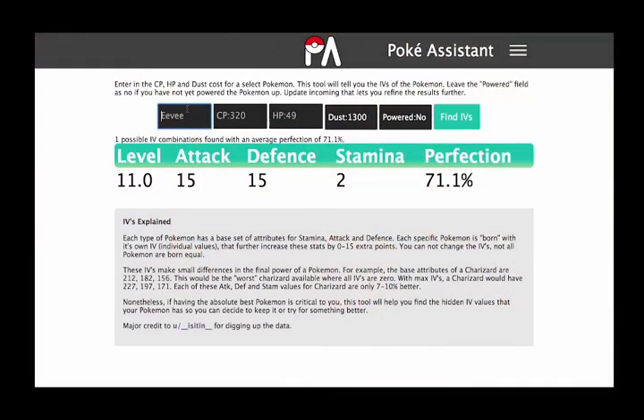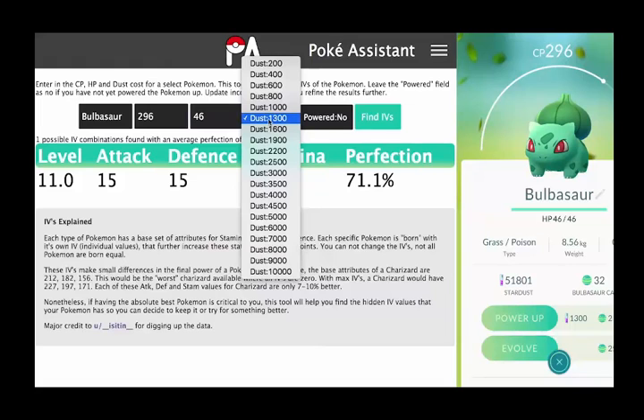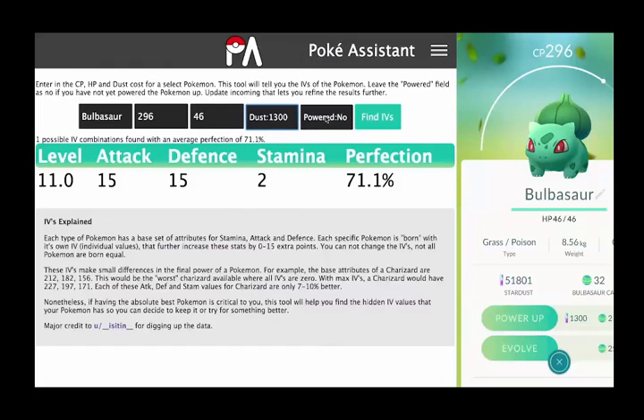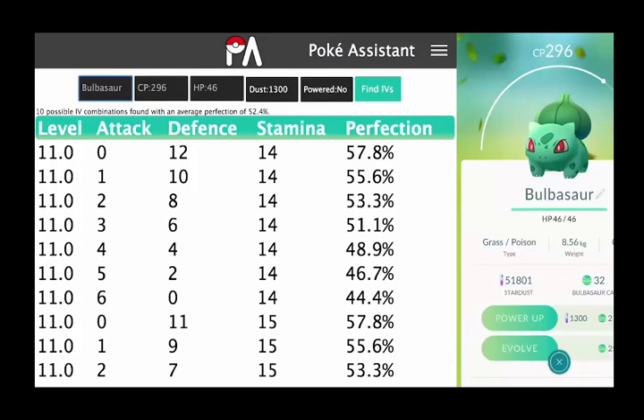To do this, I recommend using this IV calculator from Pokeassistant.com. To show you how this works, I'm going to use a few of the Bulbasaurs I caught while shooting yesterday's episode about nests. To use the calculator, first you'll want to choose the species of Pokémon you're looking at, then enter its stats starting with CP, then HP, and choose the amount of Stardust it takes to power it up. The reason you choose the amount of Stardust is because each Pokémon has a hidden level, and that level determines how much Stardust it takes to power a Pokémon up. The final field is whether or not you've powered that Pokémon up before. Then you'll click Find IVs, and the calculator will show you a list of possible combinations that the Pokémon could have. So this Bulbasaur could have any of the possible IV combinations listed here.